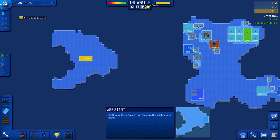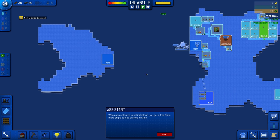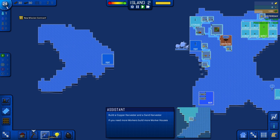Craft more green tokens and colonize the neighboring islands. We have three right now — we'll go two times speed. We have five, so let's colonize here. We have another port. You can now colonize your first island — you get a free ship; more ships can be crafted in the main. This island has great fertility for copper and sand, which are the two goods needed to produce microchips. Build a copper mine over there.